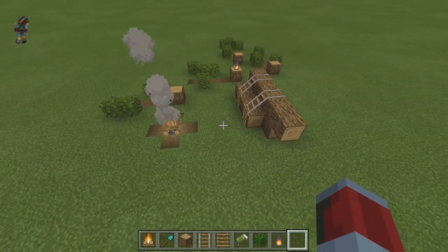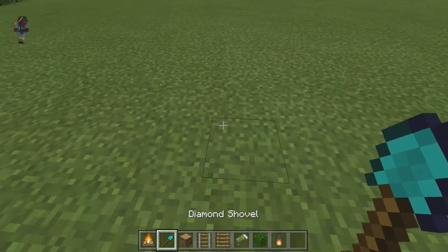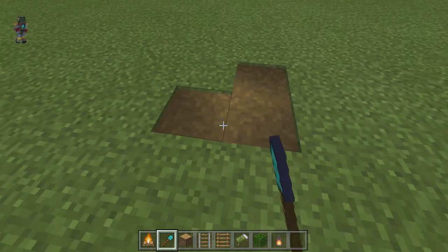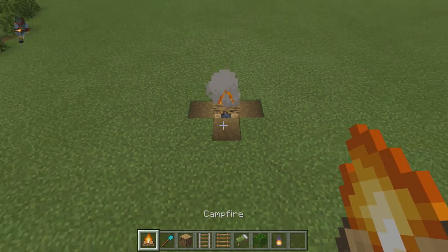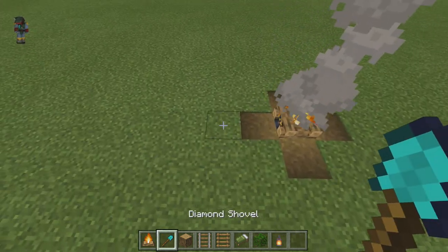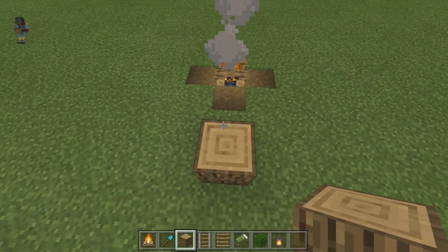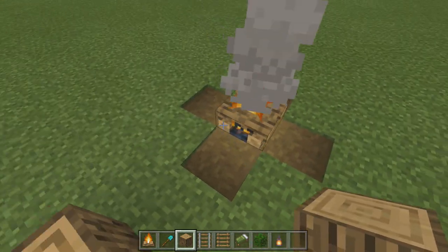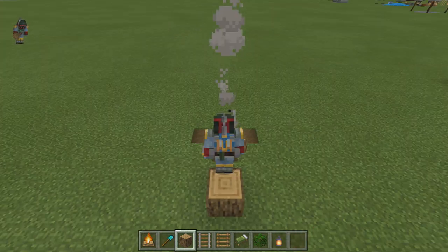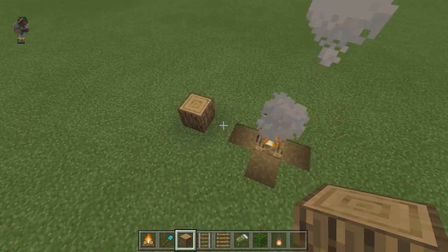I'm going to show you guys how to build it. First, take a shovel and make a quick plus sign. Then throw a campfire down in the center. Next, go two blocks away and place an oak log — this will be your first tipped-over tree, and it also functions as a nice area to pop a squat by the fire after you get done chopping logs.